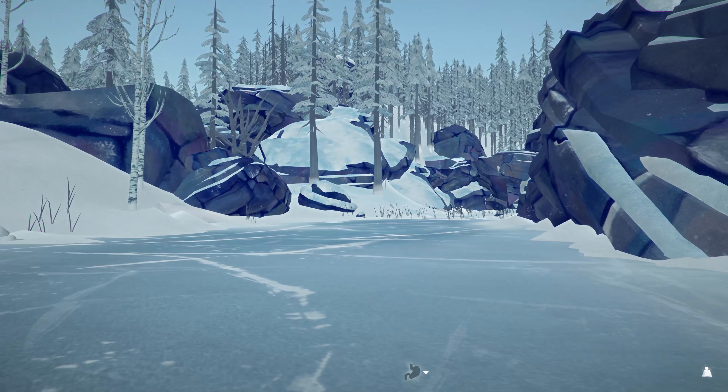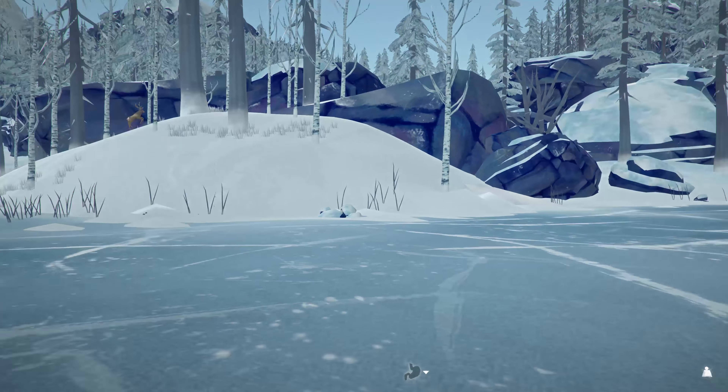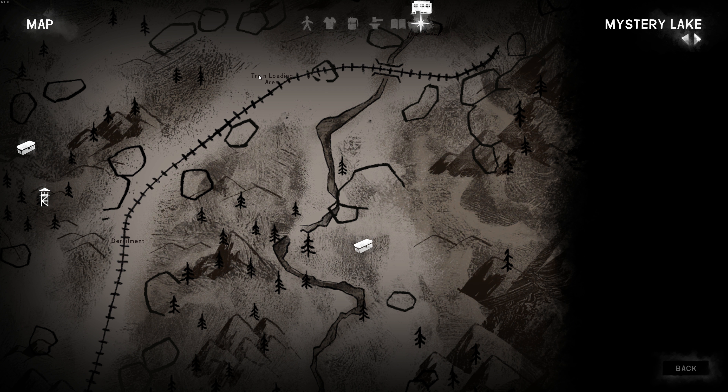Here we are at the river, and to our left is the bridge. We want to take a right and follow the river down. So if you look on your map, we're up here by the train loading area — we took the path down to the river. To our left is the bridge, and to our right we're just going to follow the river all the way down, and then we're going to get to the supply cache.